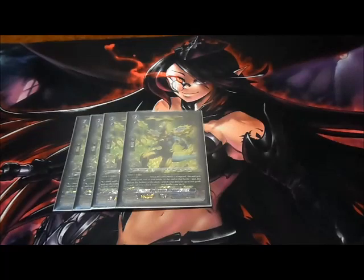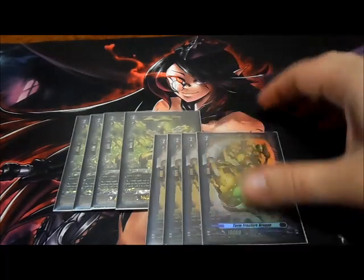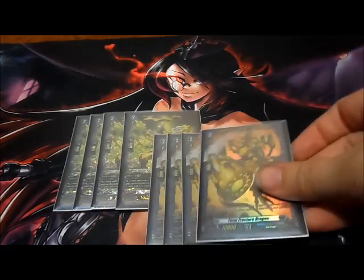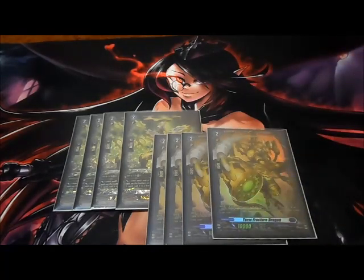The last grade two is four copies of Turn Fracture Dragon. Its ability: when this unit attacks the vanguard, you may draw a card. If you drew a card, choose a card from your hand and put it into your soul.